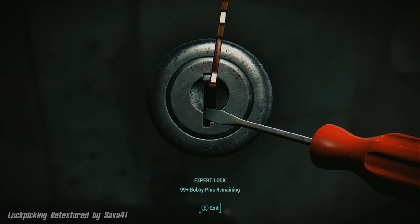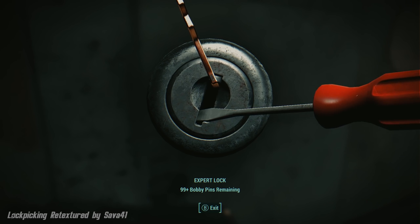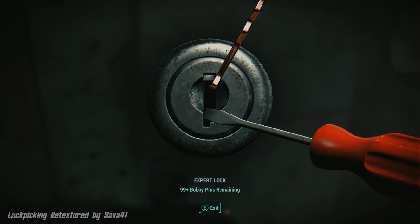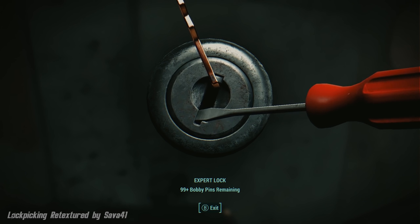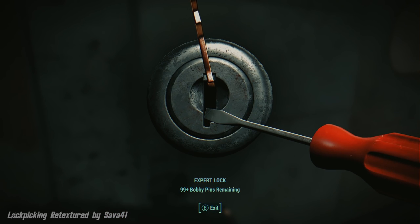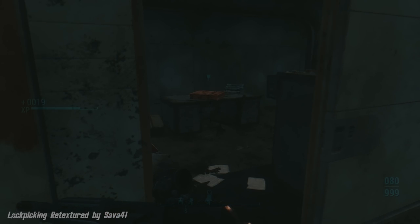Lockpicking Retextured by Saba41. The mod author decided that the default lockpicking textures had been bothering him for quite some time, so he decided to do a quick retexture by remodeling the high-poly models and baking in new maps. All new maps are 2K by default; the vanilla ones were 1K. The mod was made using proper physically-based texture techniques.